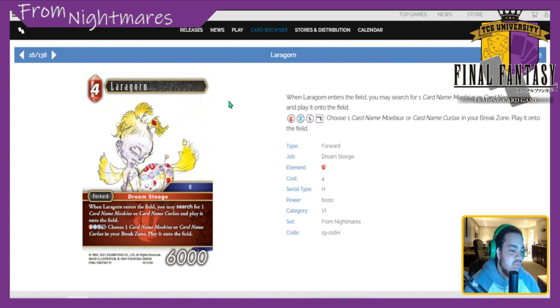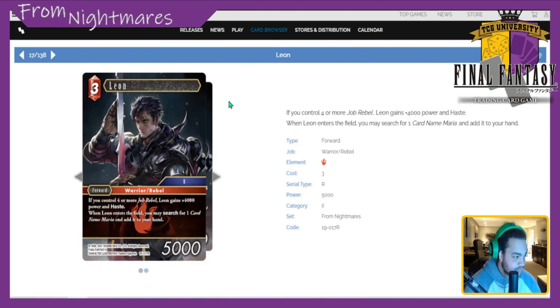Next is Laragorn — Cat 6. 4 CP 6k. When Laragorn enters the field, you may search for a card named Mobius or Kurlax and play it onto the field — those are the other two Dream Stooges, one in ice and one in lightning. Pay a fire, an ice, and a lightning to dull him: choose a card named Mobius or Kurlax in your break zone and play it onto the field, essentially replaying them for three instead of four. He just keeps his guys up. In his core he's probably a good 3 to 3.5; outside his core this card is bad — a one.